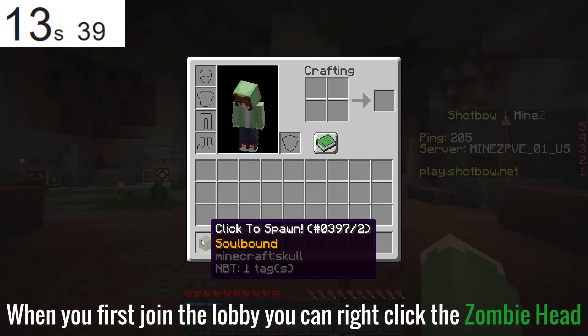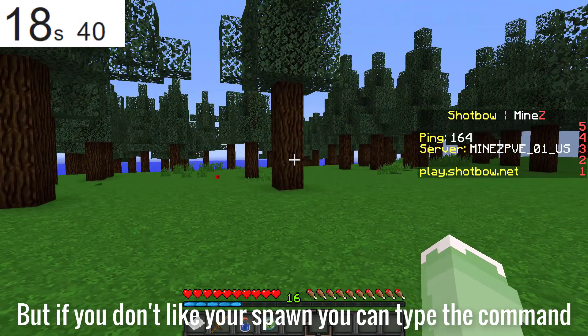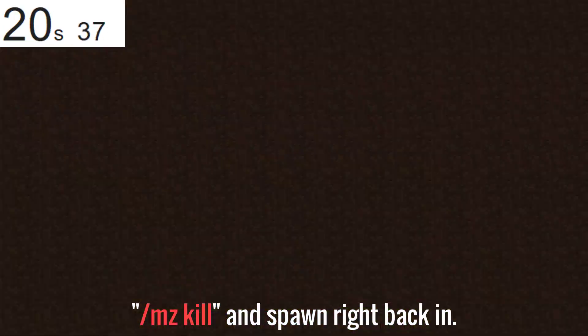When you first join the lobby, you can right click the zombie head to spawn into a random part of the world. But if you don't like your spawn, you can type the command slash mz kill and spawn right back in.